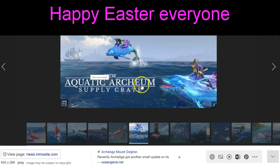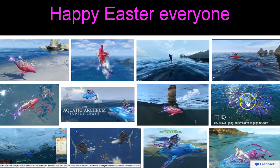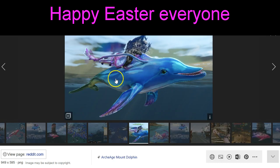The blue dolphin used to come out of the aquatic Archeum supply crate, but no longer does because that crate is no longer available. The only way to get this is through content creators currently, so winning special codes like this means you can have one of the very few dolphins in the game — it's a very cool dolphin mount.